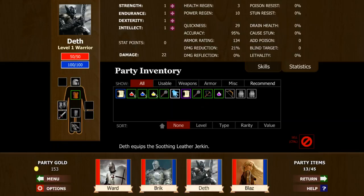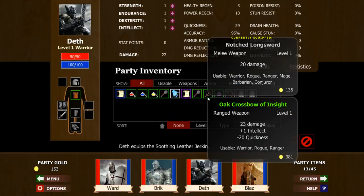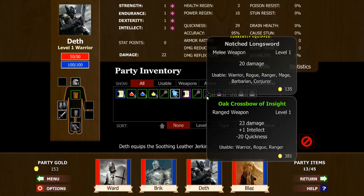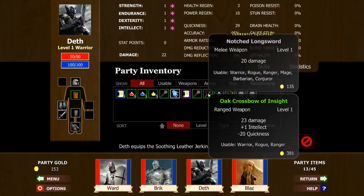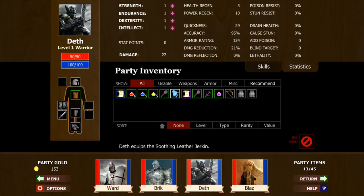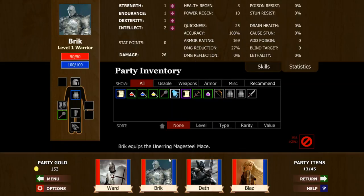I'd like to get Death's quickness up — that won't hurt anything. Let's see which one is his cracked bow. Crossbow of insight — minus 20 quickness. I'd probably take the cracked bow over that; I just really don't want to have his quickness down to nothing. I'd like to have him go a little bit quicker. Plus 5 chance to hit, 24 damage — that's pretty good.